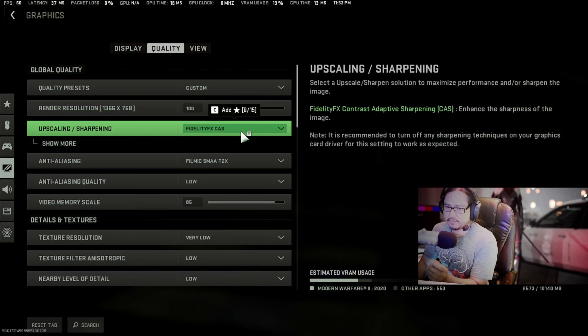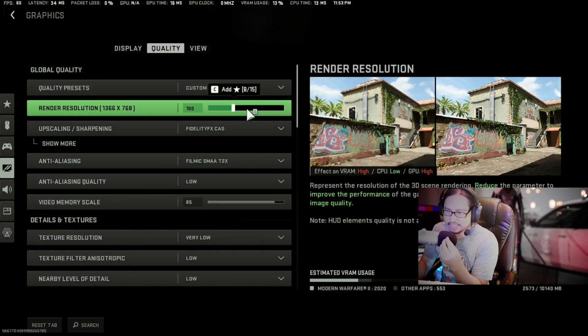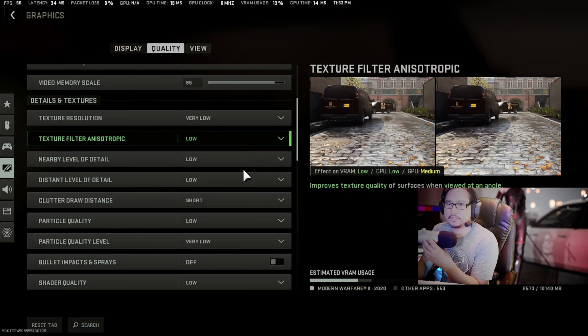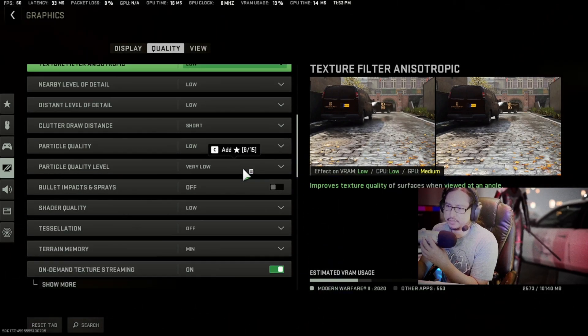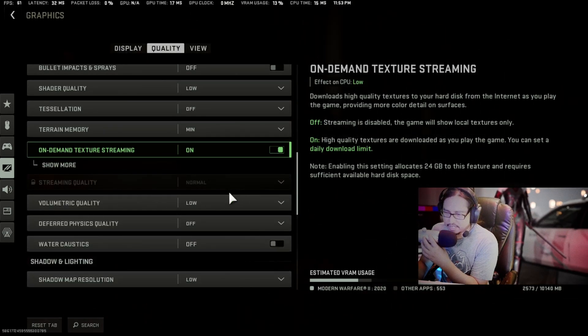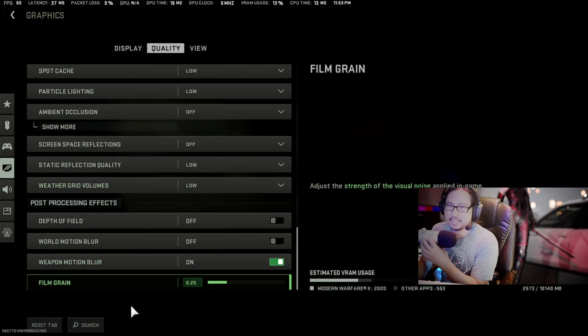Quality, Fidelity — pass. Render resolution: 768. Put everything on low or off. Video memory scale: 85. Turn everything off except for on-demand texture streaming. Everything on low. Click apply.